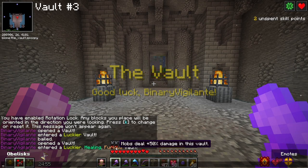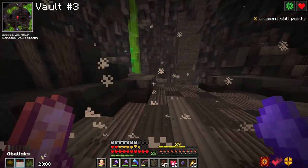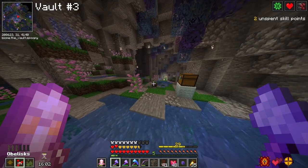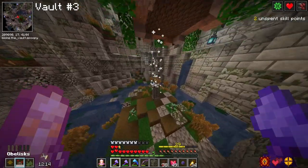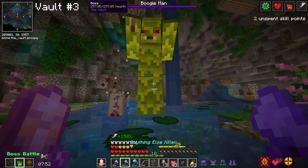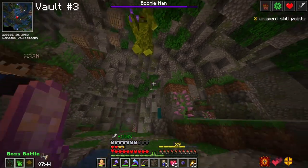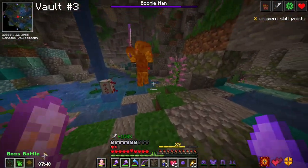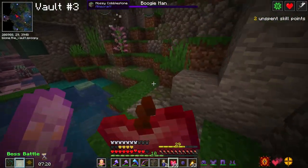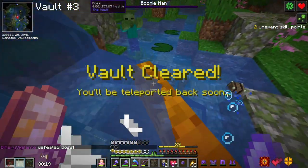Vault number three - I managed to get luck again, but this time with healing. However, it also had furious, which means mobs deal 50% more damage. But at least I had healing, which helped a lot. While looting, I collected the obelisks required to spawn the vault boss - just in case I decided to take the fight. And of course, that's exactly what I did. I unleashed the beast. During the fight the boss didn't take as much damage as previous bosses and dealt more damage than expected. I got him below half health but he started to regain health when I stopped hitting. In the end I was victorious and slain yet another vault boss - still undefeated.